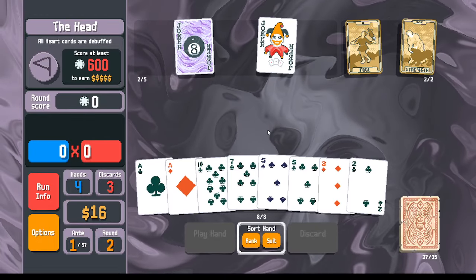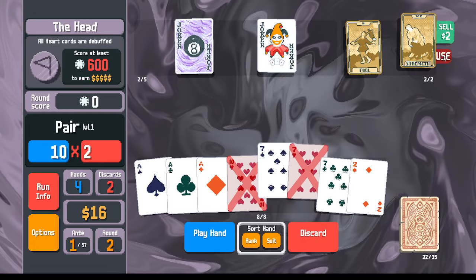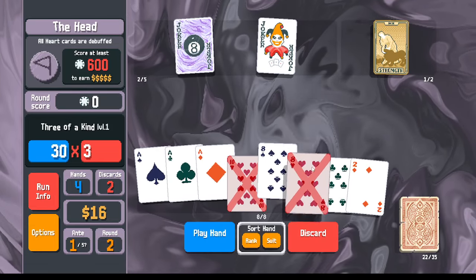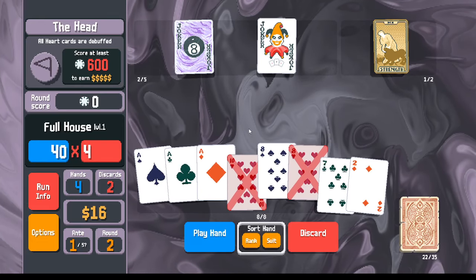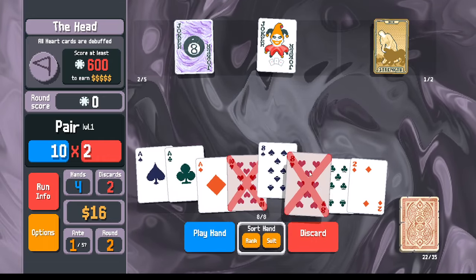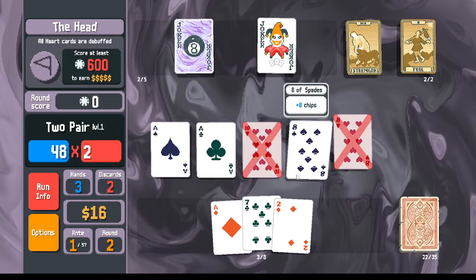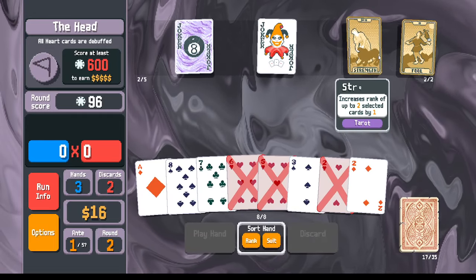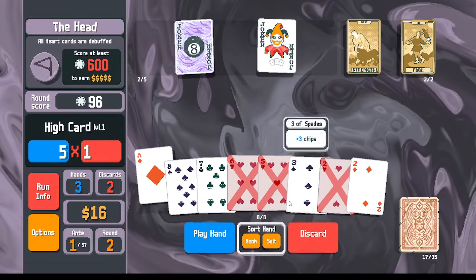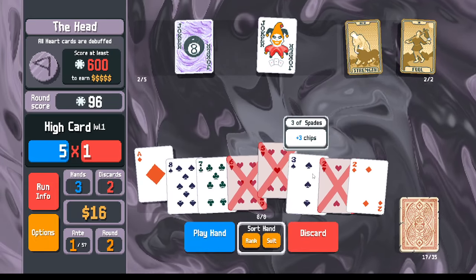I'm looking for sevens to turn into eights. Got some sevens here — let's go ahead and convert those, making another strength card. If I play these eights with these aces, I think that will be too many points, so let's do this instead: play two aces and since we already used our tens, I'll throw on a ten. We've got an opportunity here to get another strength card, but I think I want something a little bit different.